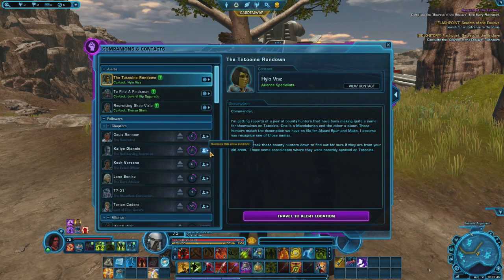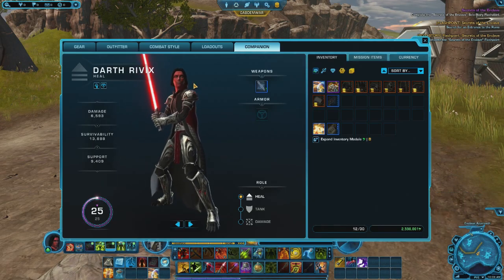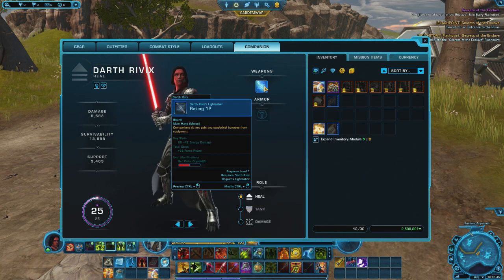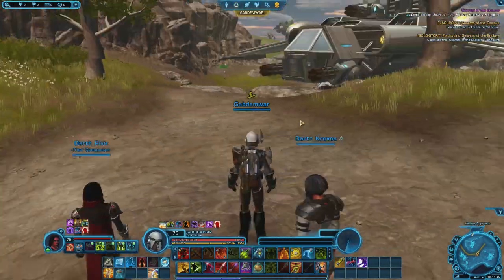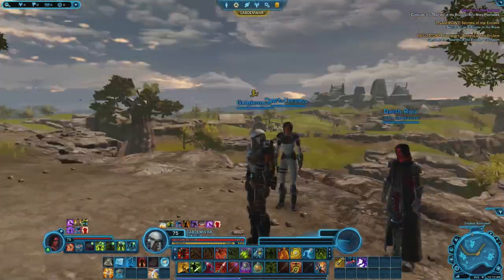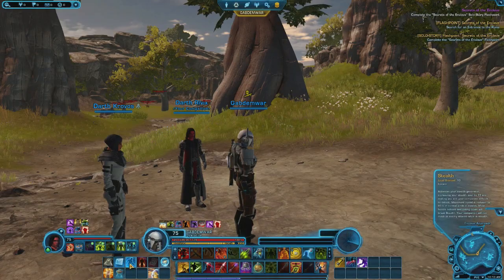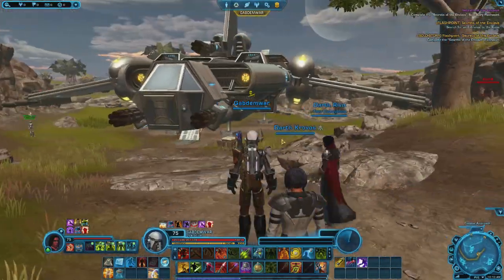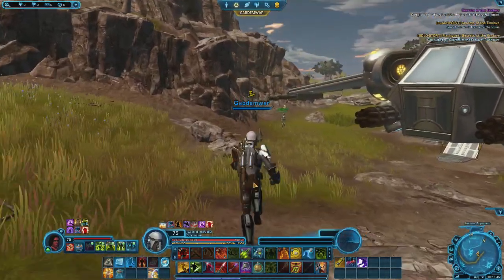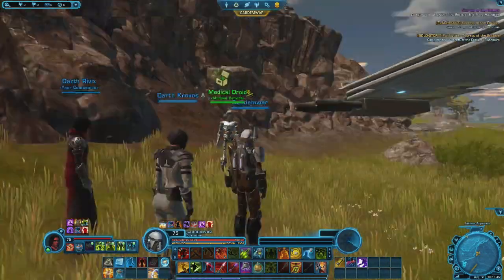I've got Darth Rivix and Darth Krovos with me. Shae Vizla can be my companion instead — I kind of like having a Sith. We spent a lot of time today looking at our characters, looking at our new setups. If I have to, I can always switch back. Now I've got the Operative, which means I can go into stealth mode. If I ever need to, I'll go back to Powertech the way we're used to. I like the fact that I can be a stealth agent. Remember to leave a like, subscribe and enjoy it. I'll see you guys for the next one.